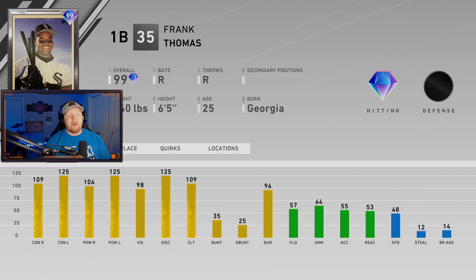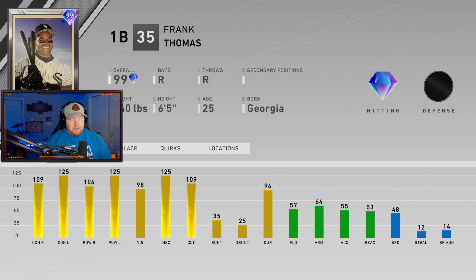Lastly, we got 99 overall prime Frank Thomas. This is exactly what you'd expect: max versus lefties, over 100 versus righties in both contact and power — just an absolute stud hitter. A lot of people loved this card last year. He might be a free version of Babe that's less of a grind. I'm personally keeping Babe at first base, but we might give Frank a shot too. He does have common fielding, but when prestiged this card will have bronze fielding.